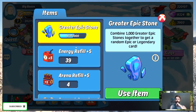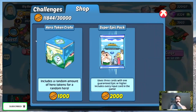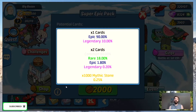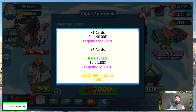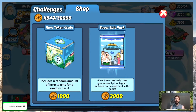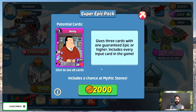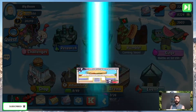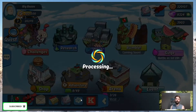We got Louis Piano — nothing good. Let's go to the super epic packs. As a reminder, there is a 0.25% chance to get 1000 mythic stones. That's why you should always go with super epic packs and not hero token crates — always go for super epic packs in case one day you get lucky. We got another Louis Piano.